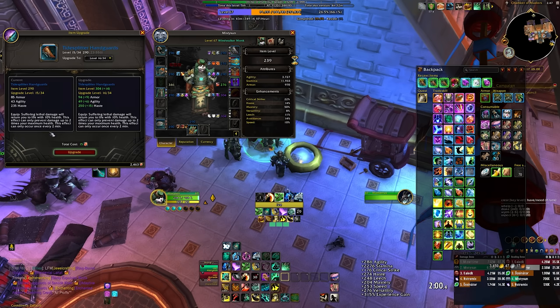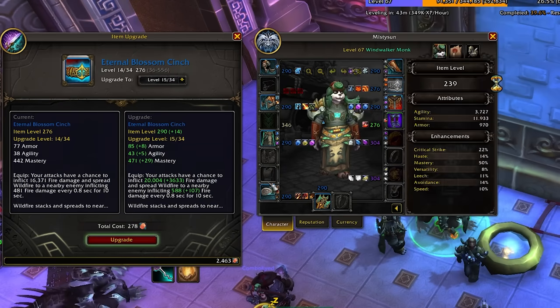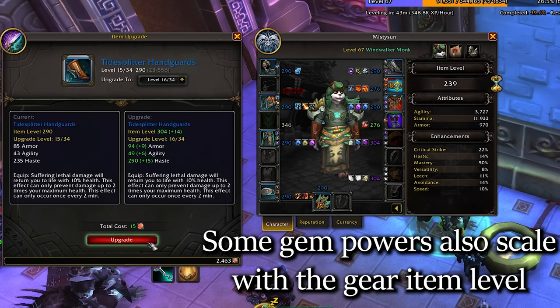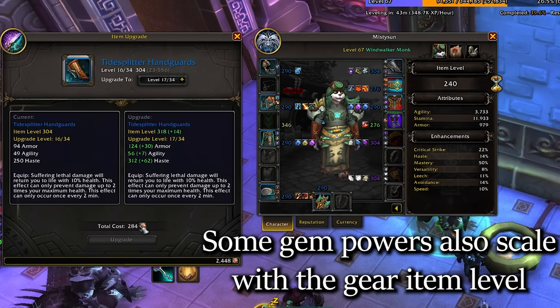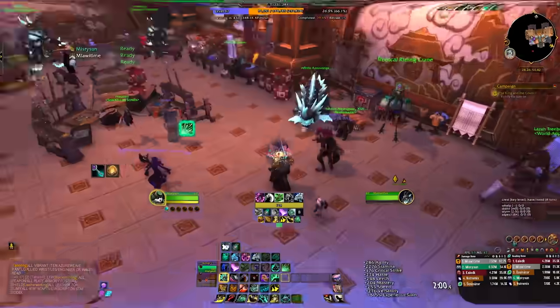The upgrades work similar to the way they do on retail, meaning they will cost a lot of currency — bronze in this case — if you don't have a higher item in your bags. However, if you have a higher item level green item and you wish to upgrade a lower item level blue item, the bronze cost will be reduced to almost nothing. Bottom line: keep the blue gear and upgrade it when it's cheap, if you so wish.